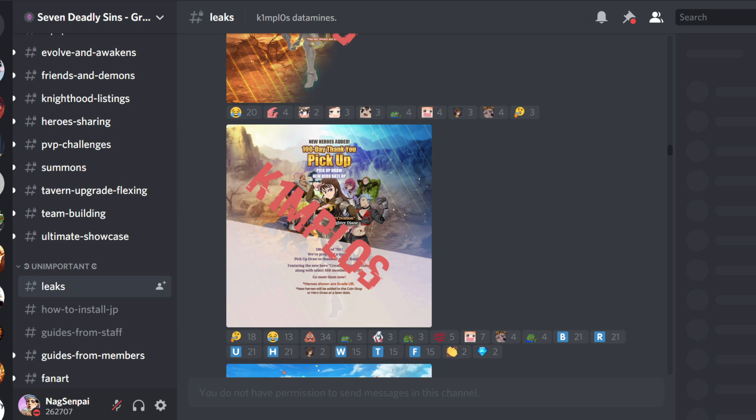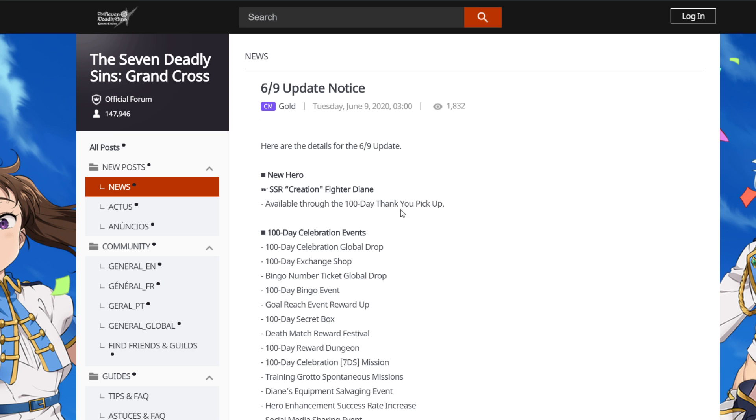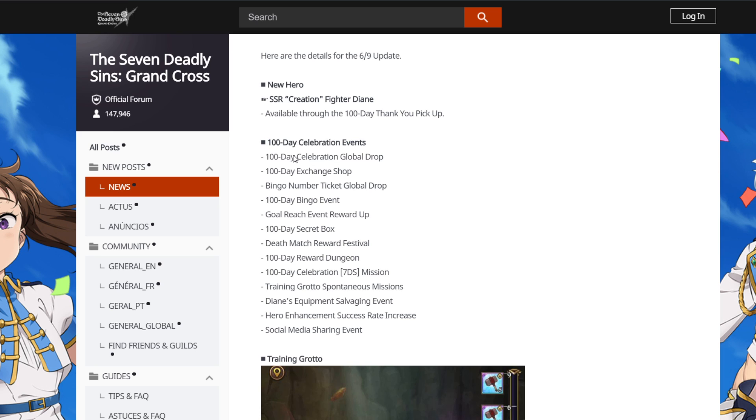It seems like it's not gonna be the worst banner ever. Maybe the sins are featured; Green King is also pretty good to give dupes for. All these events are coming out, which is really good — celebration global drop, exchange shop, bingo number.